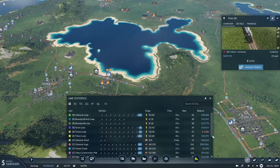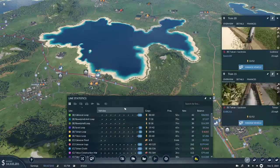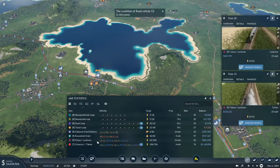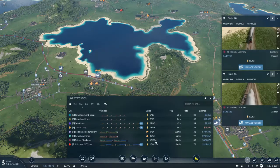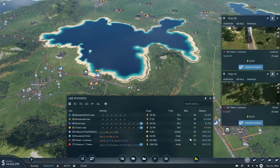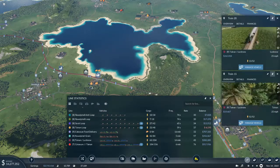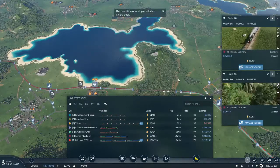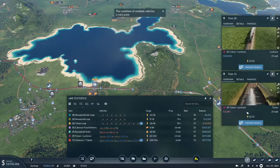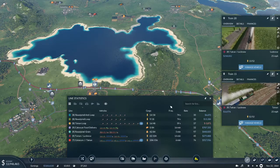Looking at line statistics — our passenger line, the Tainan to Lucknow line, is almost running at capacity with a 14-minute frequency and making $600,000. It'll drop to about $200,000 but when we get a payout it'll be $600,000 right there. These trains do run a little bit slow due to being limited by the passenger wagons. I also hate getting messages about vehicle conditions being poor — I really don't care.